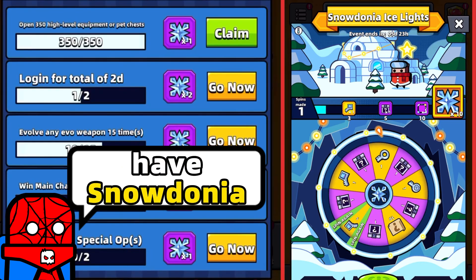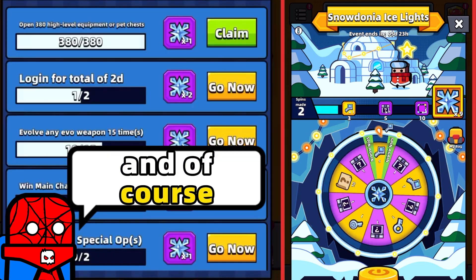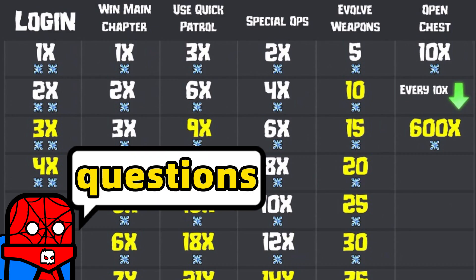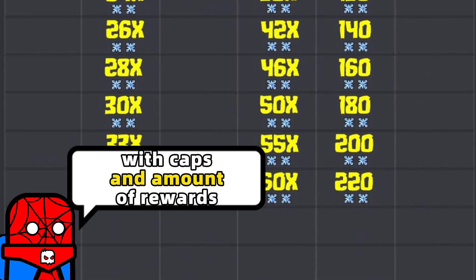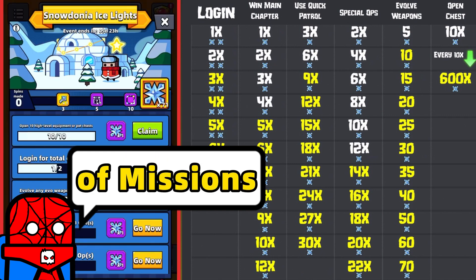A new event has started guys — we have the Snowdonia Ice Lights event and the Spin the Wheel event. And of course, how can there be a new event without a guide, without answering your comment questions, and without a list of missions with caps and amount of rewards? Let's start this video from the list of missions.